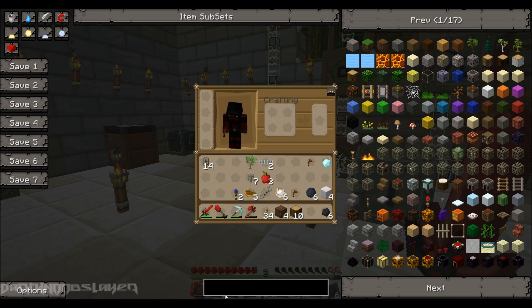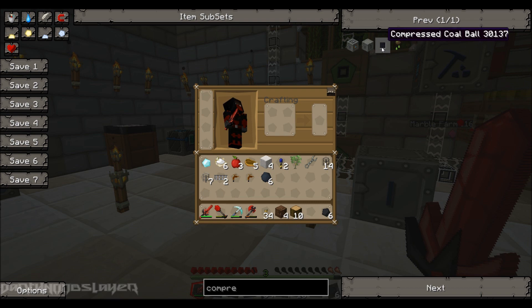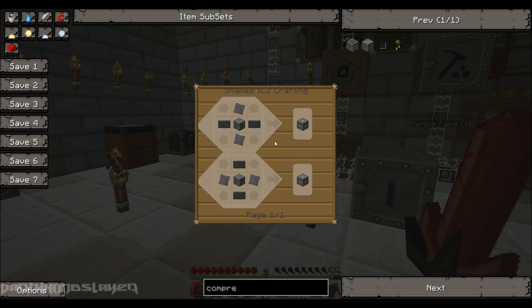Next version of the compressor, next version of the extractor — let's do the compressor. Compressor — singularity compressor. Never mind, I changed my mind if we don't have any rubber. Compressor — obsidian and another advanced machine block. So we need the compressor to make another compressor.